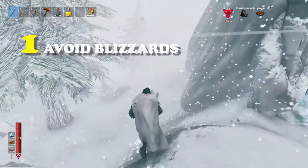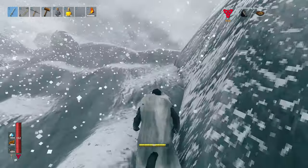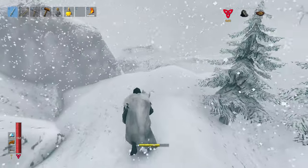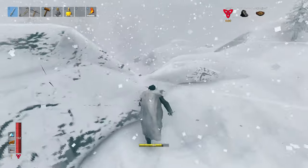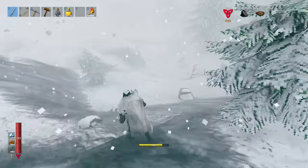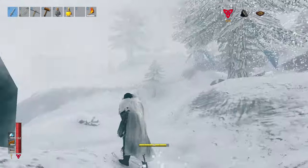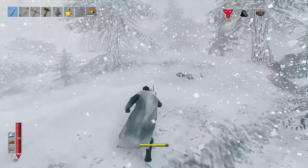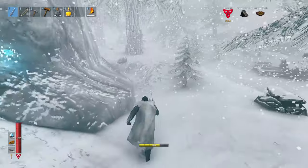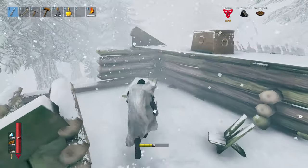For tip number 1, avoid blizzards. Try and avoid blizzards on the mountain during a hardcore run at all times. When I have a blizzard, I usually run back home, run back to safety — if I have an outpost or something. So many things can go wrong during a blizzard: enemy spawn rate is increased, you can't see anything, you can't hear anything because of the blizzard. Basically, that means kind of a death sentence. So try and stay away from any blizzards — don't spend time on the mountain during a blizzard if you want to live.